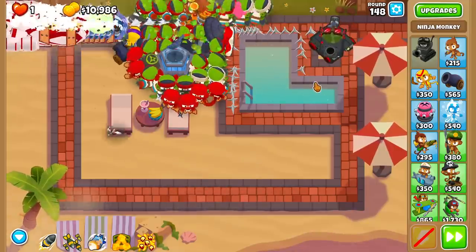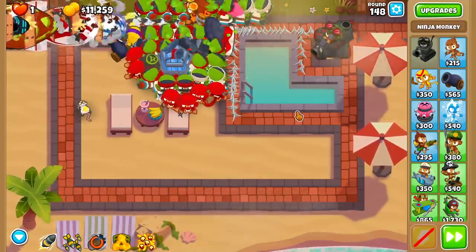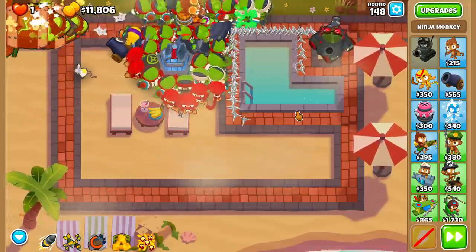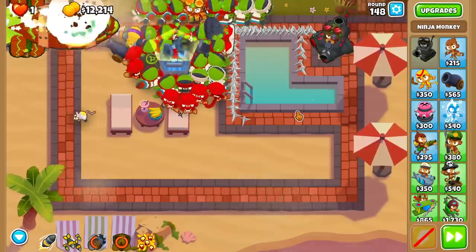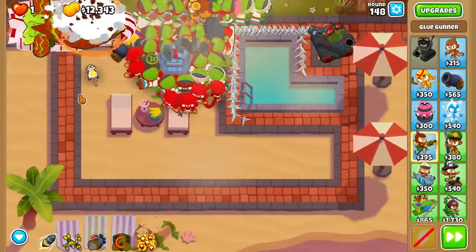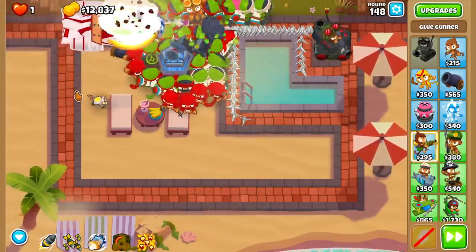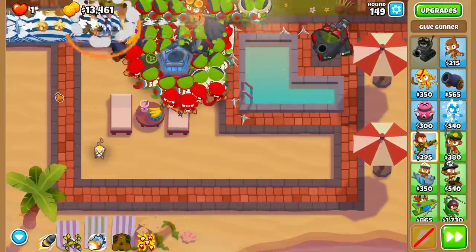We're going to wait a few seconds and use an ability. Hopefully Bads will come out now if they're going to come out. I'd rather no Bads, but if they're going to come out, come out now. Alright, let's use our ability here as well and clean these guys up. Looks like there's no Bads on 148. We're going to be able to afford a Glue Storm here on the next round. Oh my god, this is getting exciting. This is getting kind of scary too — exciting scary at the same time. Chimps late game.